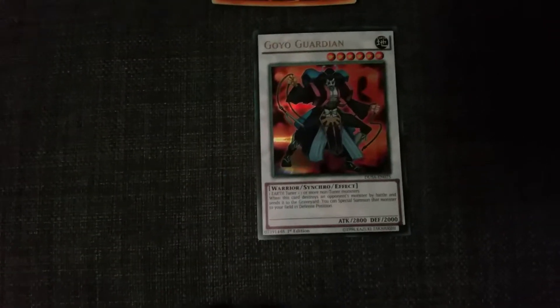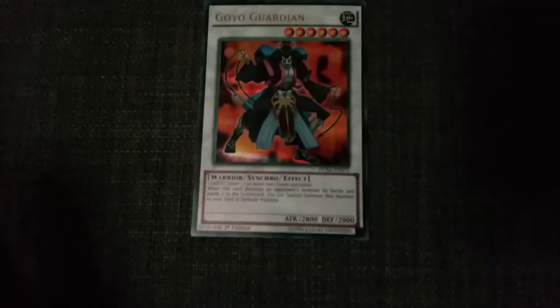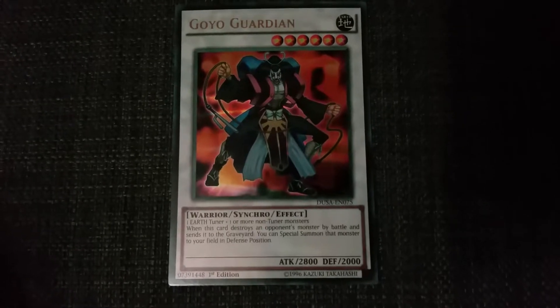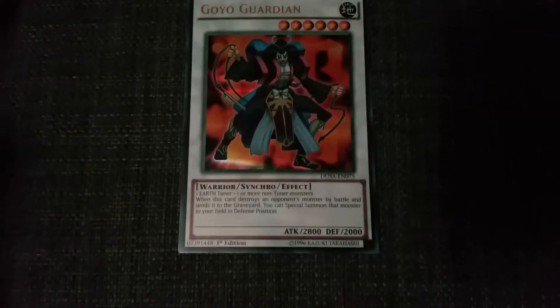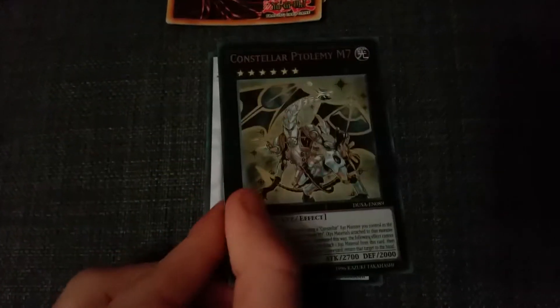Okay, we are back. As you can see, I've opened the packs and I've not had a look at them. The main thing I want is a Black Rose Dragon. So, first pack, first card — please be a good one. Okay, a Go-Yo Guardian: 2800 attack, 2000 defense, Warrior Synchro effect. Earth attribute, one Earth tuner plus one or more non-tuners. When one of this card's destroyed opponents' monsters is sent to the graveyard by battle, you can special summon that monster to your field in defense position. I really should be saying GY instead of graveyard — that's the new term now.